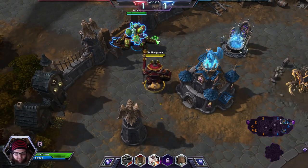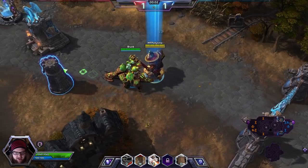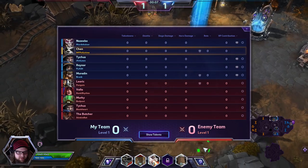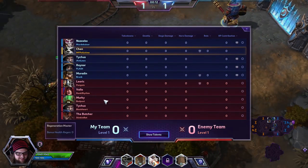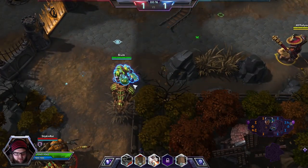We should have four top, honestly. As of right now, we only have two top, and they're the two lowest damage-dealing characters in this game. The friendly team: Nazebro, Chen, Tychus, Raynor, and Murd. The enemy team: Leoric, Vala, Murky, Tychus, and the Butcher. Neither team has a support, which is always a little scary.